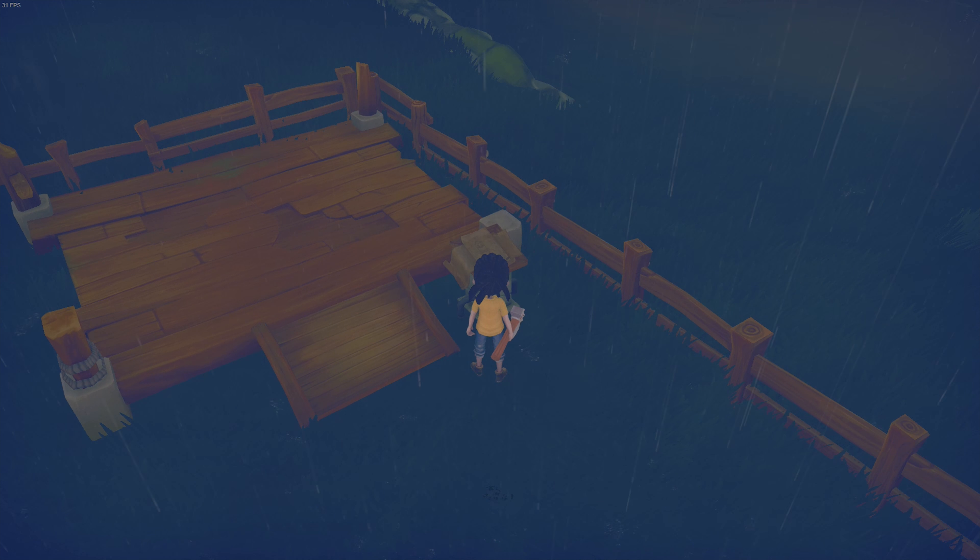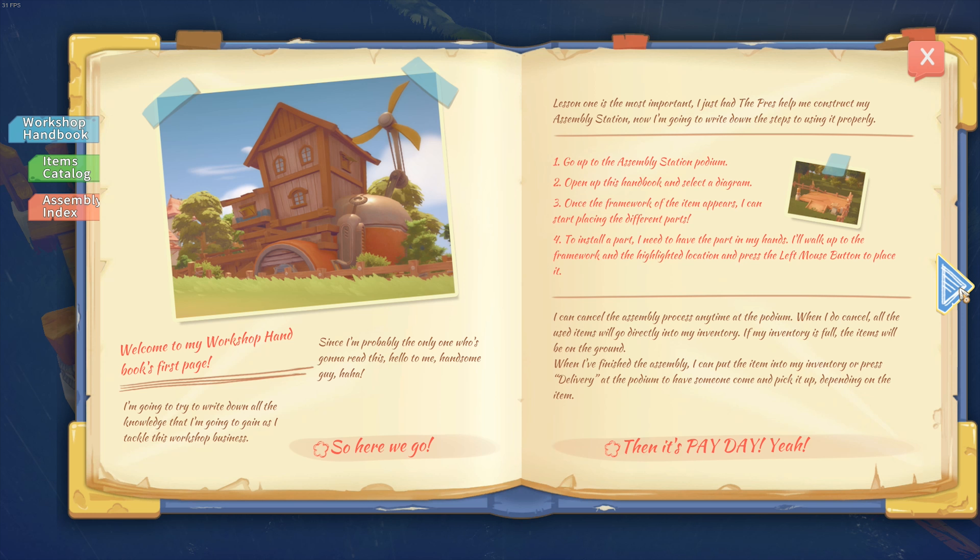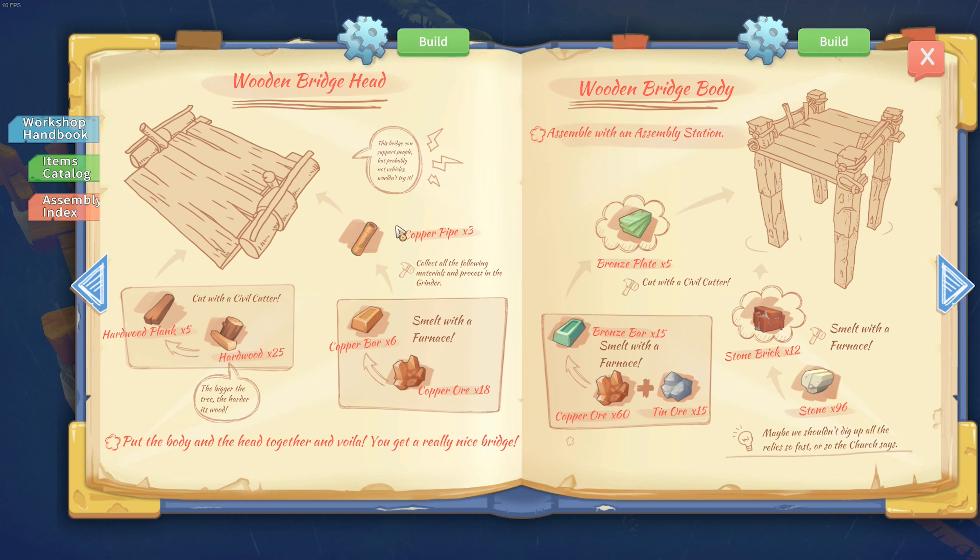What does that mean? That means we need to create 2 of these heads, which are 5 marble planks and 3 copper pipes. And we need to make these bastards, which are 5 bronze plates and 12 stone bricks.